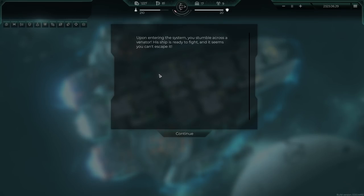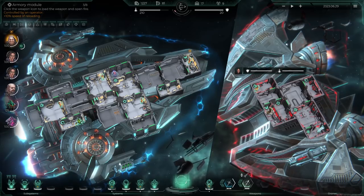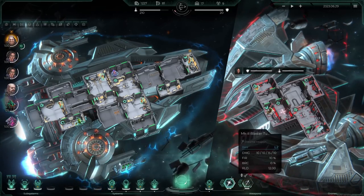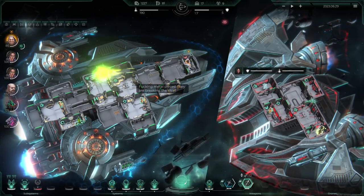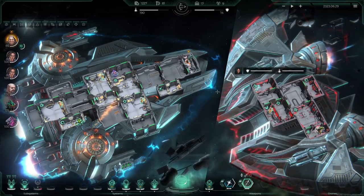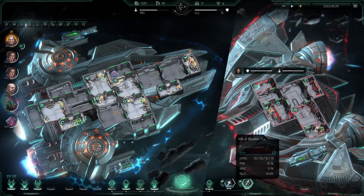Upon entering the system we stumble across a Venatar - the ship is ready to fight and it seems we can't escape. The Annihilator class ship greets us: 'The New Rain considers you to be a dangerous individual and grants a reward for your annihilation. Thank you for crossing my path - get ready to fight!' Full systems on weapons, fire the missiles - let these two both on automatic. We took some good hits. Oh wow, they're getting in some good hits - we need somebody on shields and fire!